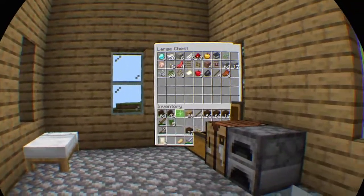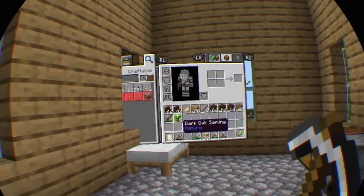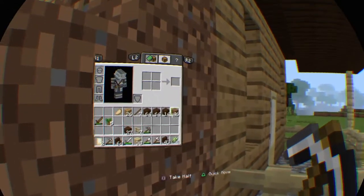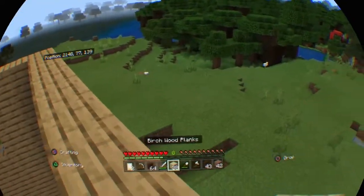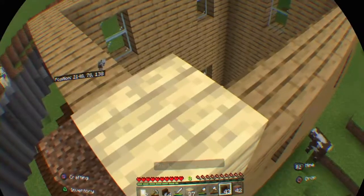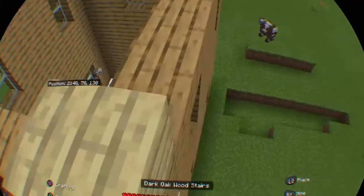I've got everything in my inventory that I need. Let's build up in front of the window. Let's start with a birch plank even though those are pretty pointless in my world. I'd appreciate if you wouldn't place upside down — thank you for actually giving me that back. Sideways isn't any better.